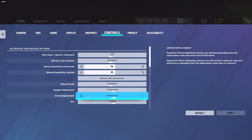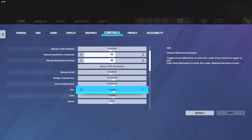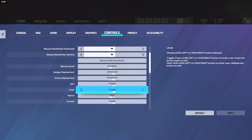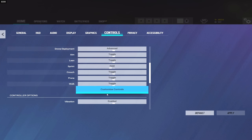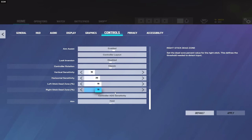Gadget deployment set to advanced, same with drone deployment. Aim is on toggle — so instead of holding right click to ADS, I just click it once and click it again to un-ADS. A lot of people get tripped up about that, but I do play toggle. Lean set to toggle as well. Sprint on hold, crouch, prone, walk — all set to toggle.